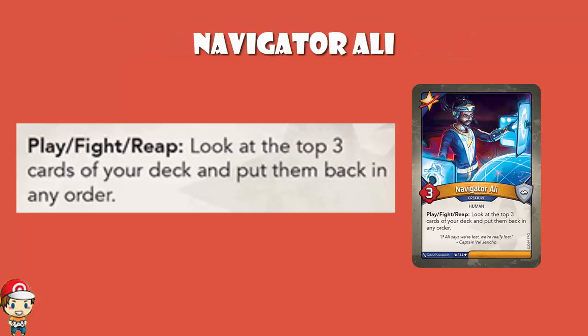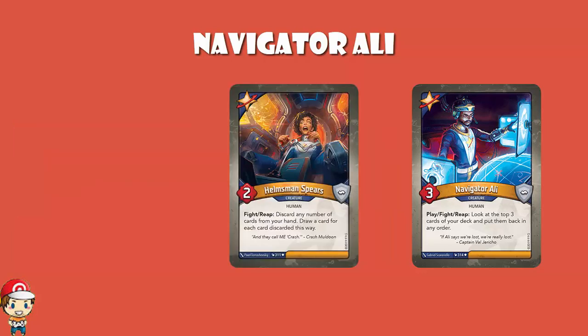Navigator Alley is a 3 power, 0 armor creature. When you play, fight, or reap, you look at the top 3 cards of your deck and put them back in any order. Firstly, it's play, fight, or reap. And secondly, it's really good here because we don't have much searching in Keyforge at all — it's not that kind of game. It's only the top 3 cards and all you're doing is rearranging them, but let's say you've got Helmsman Spears and there's only one card in your hand you're willing to discard — use Navigator Alley to put the best of the three on top, and then Helmsman Spears can get the one you want. There are going to be some fun combos with Navigator Alley.